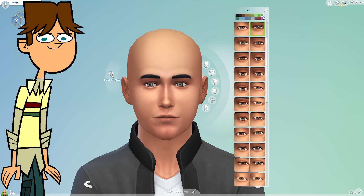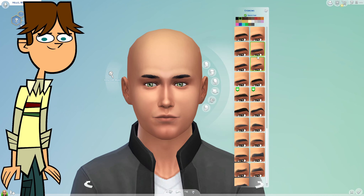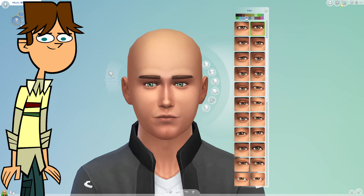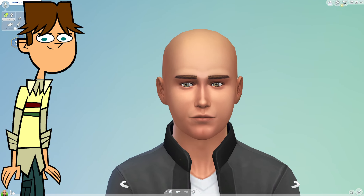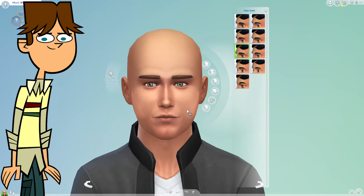Eye color — he has like a bluey green. This color — he has basically green. Let's just give him those eyes. His eyebrows are kind of straight. I don't like them though. His eyes look a bit creepy. He looks like an old man. Why is he so wrinkly?